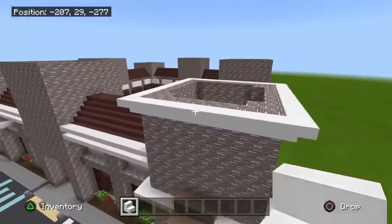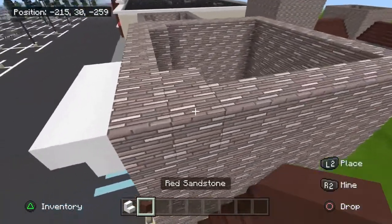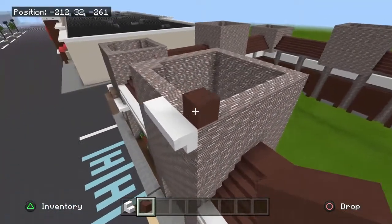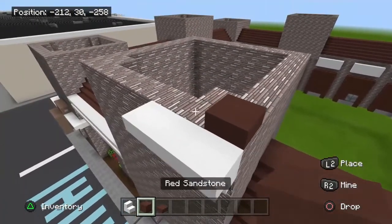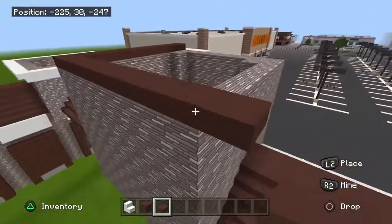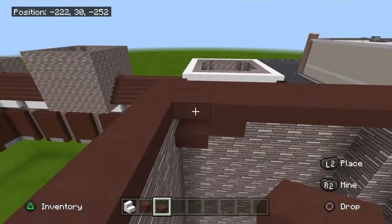Once you have all the middle pillars looking like this, go ahead and grab smooth quartz stairs. For each pillar, take these stairs upside down and go around the entire top of it — all the way around on every single one. Then take the red sandstone block — or whatever block you used — and put the half slab version right on top. This will be the same on all of them. Then simply fill in the top end with this half slab.